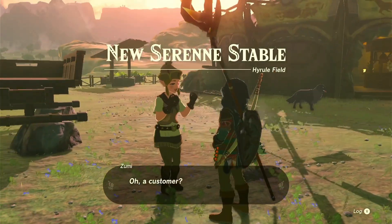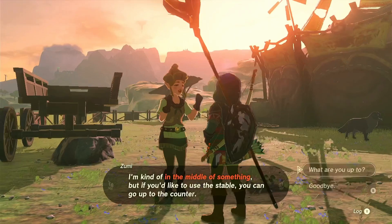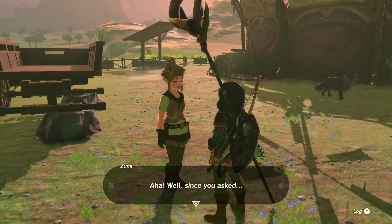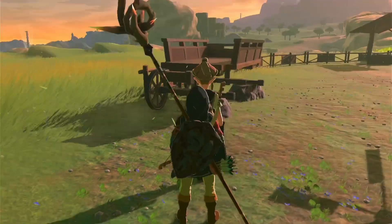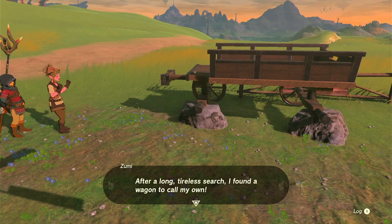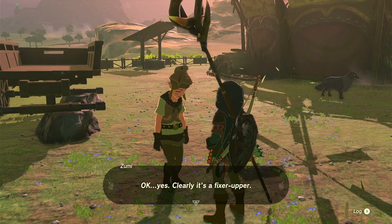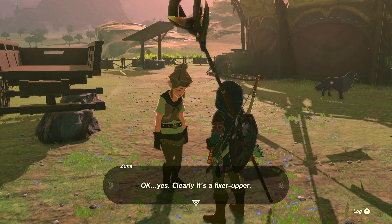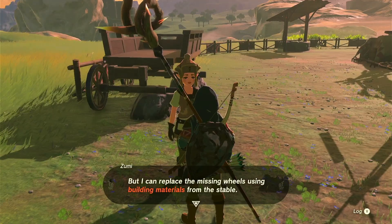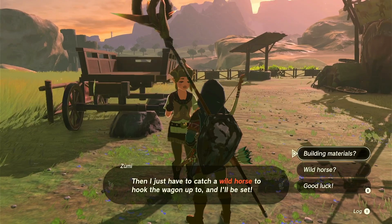Not much of a wagon? A customer — good thing you got here before nightfall. I'm kind of in the middle of something, but if you'd like to use the stable you can go up to the counter. What are you up to? Aha — after a long tireless search I found a wagon to call my own. It's clearly a fixer-upper, but I can replace the missing wheels using building materials from the stable. Then I just have to catch a wild horse to hook the wagon up to and I'll be set.